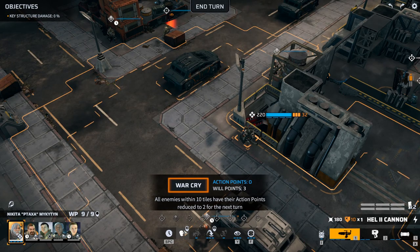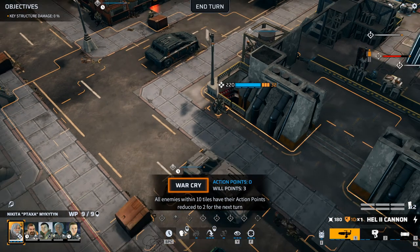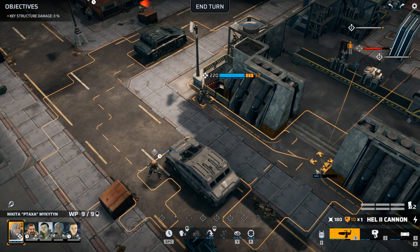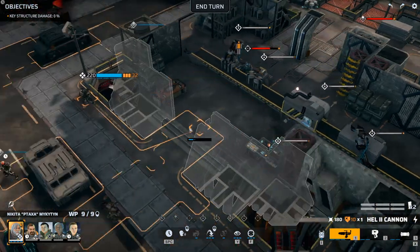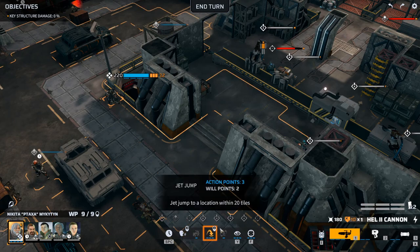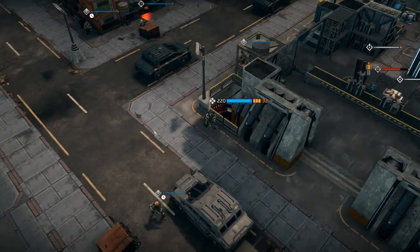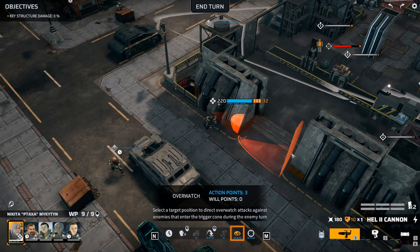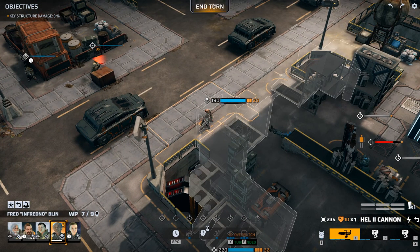All enemies within 10 tiles have their action points reduced to 2 for their next turn — if it was reduced by 2, holy shit, you make everyone lose their turn if you use 6 willpower. It's not as OP as that — although even then it would be a very costly ability. We can't go in there, there's not much I can do. Maybe if he rushes out then we kill him, but I'm not sure what to do here. I'll keep my eyes open — that's the plan for now.